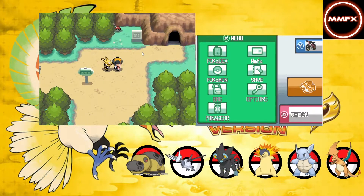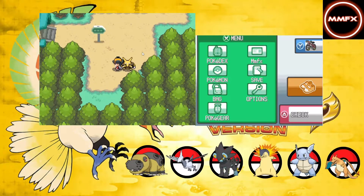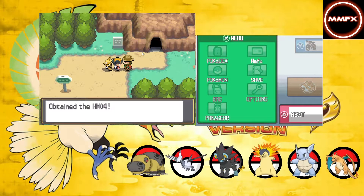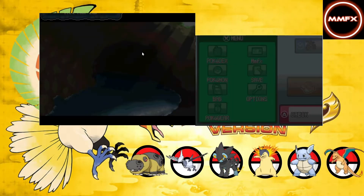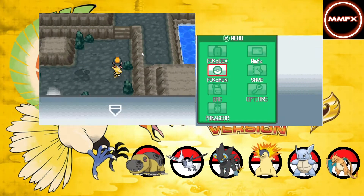Before we go anywhere, I want to see if there's a trainer on this side. There's an item - Giga Impact - because we can technically Surf now. Oh, is that Strength? Okay, so we've got Strength now. We can actually get a trainer fight in here.